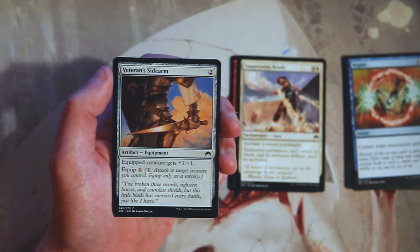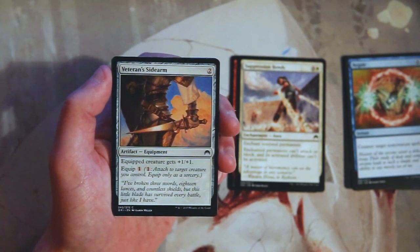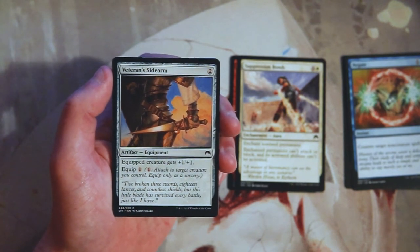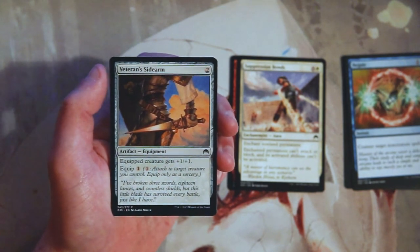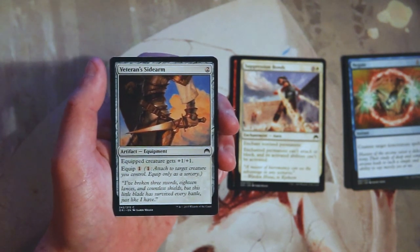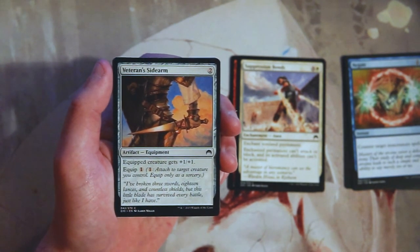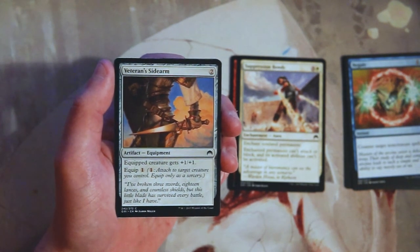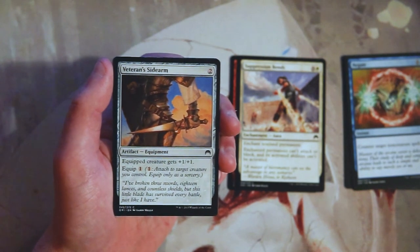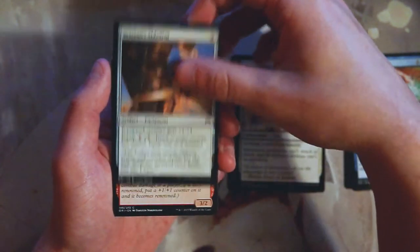Veteran Sidearm is equipment for two mana — the equipped creature gets plus one plus one and the equip cost is only one mana. This is a pretty generic equipment card. It's not something you want to take early, but it can fit into any deck and is fine late in a pack to pick up one or two. You don't have to run it, but having one as a filler card if you're short on playables is perfectly fine. Definitely not first-pickable by any means.